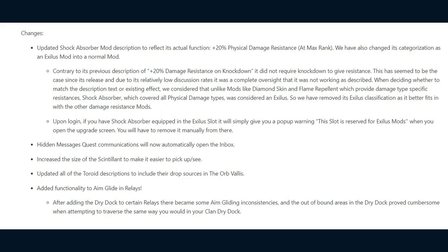Moving onwards: Hidden Message Quest communications will now automatically open the Inbox. They've increased the size of the Sintillent to make it easier to pick up and see. They've updated all Toroid descriptions to include their drop sources in the Orb Vallis. They've also added Aim Glide functionality in Relays, noting that after adding the Dry Dock to certain relays there were Aim Gliding inconsistencies, and out-of-bounds areas in the Dry Dock proved cumbersome when traversing.